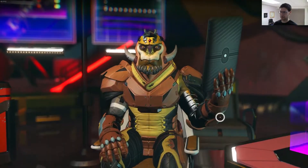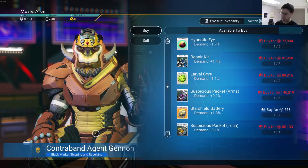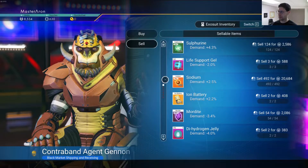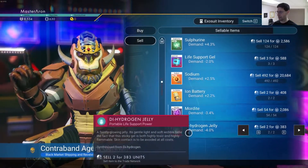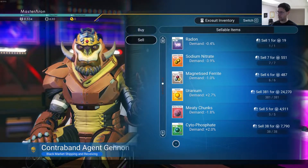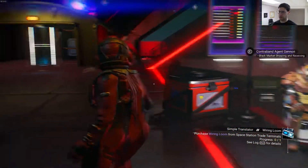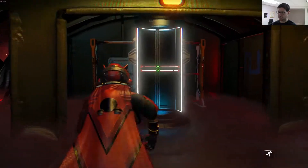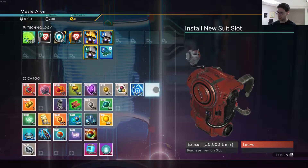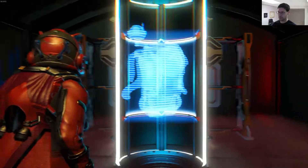Black market shipping and receiving. Oh, let's see here. Moon ether. Prismatic feathers. Hypnotic eye. What can I sell here? What's in demand? Sulfurite. Sulfurine. Sodium is in demand. Nothing. Cobalt. Salvage data — I should have researched something. Usually in these stations there's something where you get to claim... Oh, here we go. Exosuit upgrade. Upgrade exosuit. There we go. I don't have enough units.